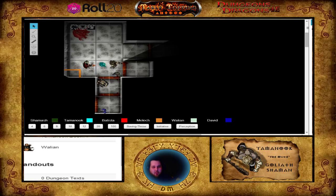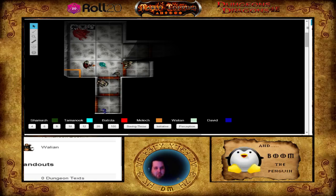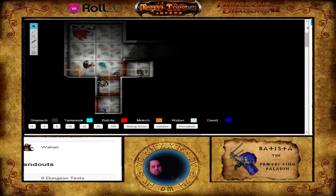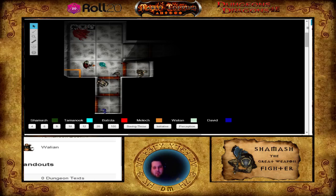That's you and Tomilak done. Waelian and Shmash and Malik, what are you guys doing? I'll go into this room. Yeah, it looks like just a normal 10x10, 20-foot high. Search the walls for secret doors or anything. Okay, I'd love to see that roll. You think you might see something? You may need to roll again.